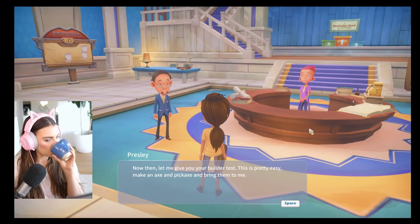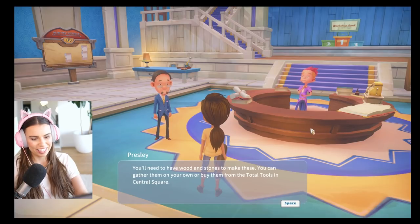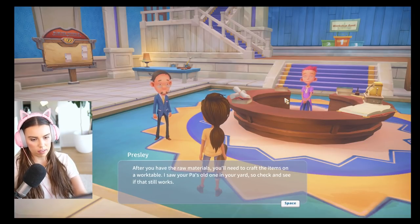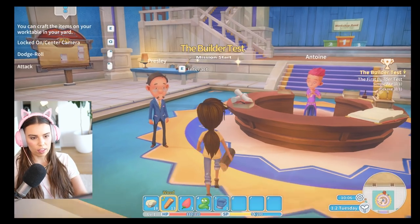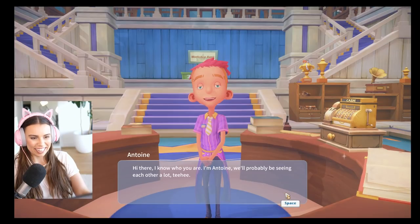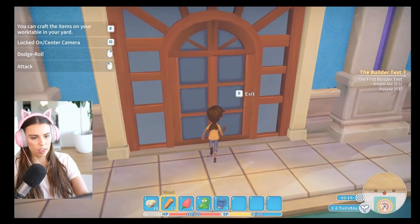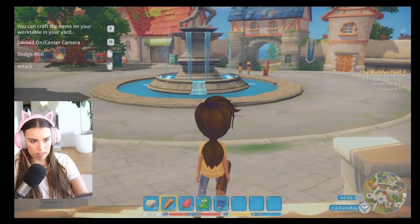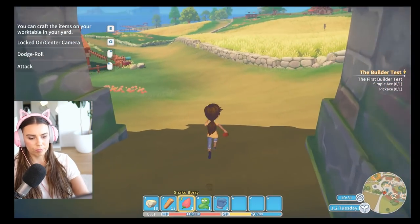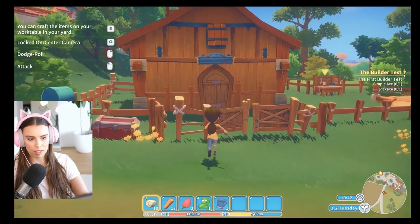I'm going to give you your builder test. Make an axe and pickaxe and bring them to me. You need to have wood and stones to make these. You can gather them on your own or buy them from Total Tools in Central Square. After you have the raw materials, you need to craft the items on a work table. I saw the work table in your yard — check and see if that one still works. Anton! Hi there, I know who you are. I'm Anton. We'll probably be seeing each other a lot. I remember Anton — he's great. So yeah, there is an option to spar, but I don't really want to spar him right now. Let's go make our pickaxe and normal axe. Pickaxe will obviously be to mine stone, the normal axe will be to mine wood. We've already got 18 and 13 — that's pretty good, we might be able to make them right away. Getting ahead in the game — you reap the rewards.